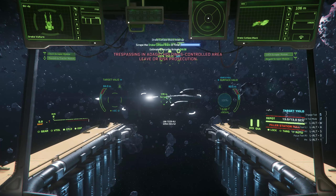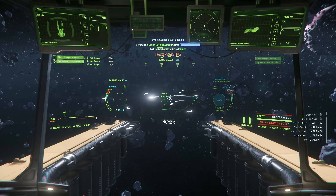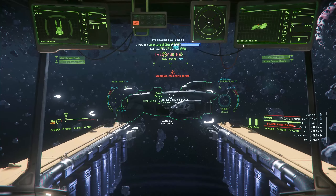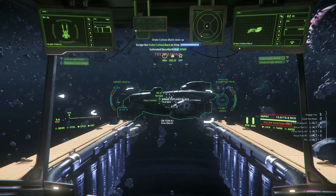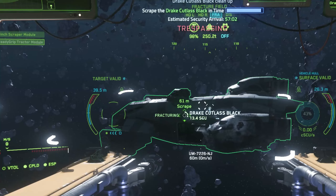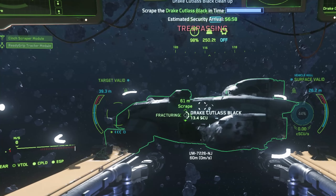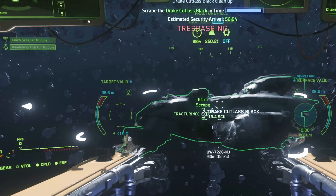You can swap between fracturing and disintegration by pressing right-click. If you have fracturing mode up, you need to be at a certain distance — actually a pretty close distance, roughly 70 meters or perhaps even closer — and hold down the left key until you see the little bar in the center of your target fill up. After that it is fractured and the simple 80k payout can be yours, and with a small ship like the Vulture you can easily grab the 80,000 payout missions.